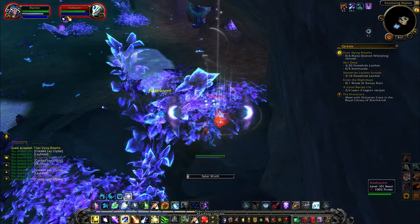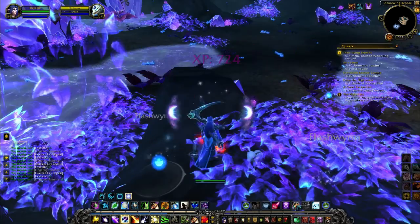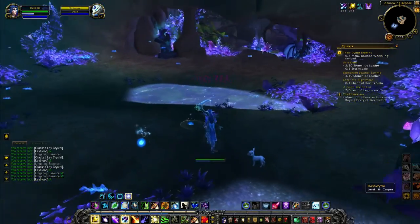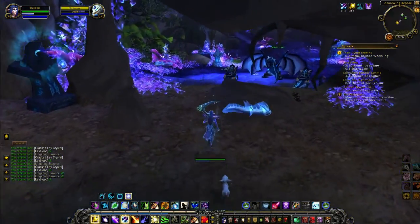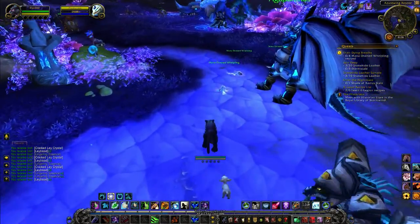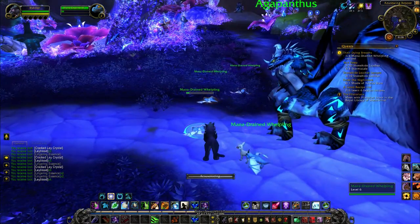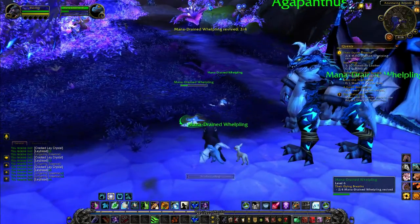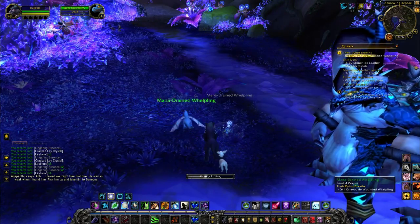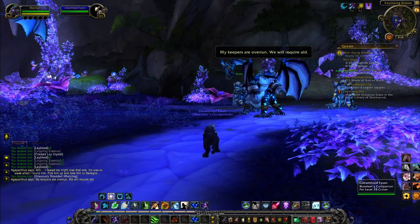Dude, what is wrong with you - and I just pulled an extra one, just for funsies. Okay so we've got all the crystals and now we need to revive some whelplins. They're out here - reviving there we go, come on little guys. We should get one of these as a pet, although it does look like one that drops from ICC.